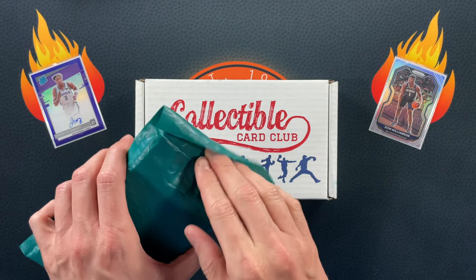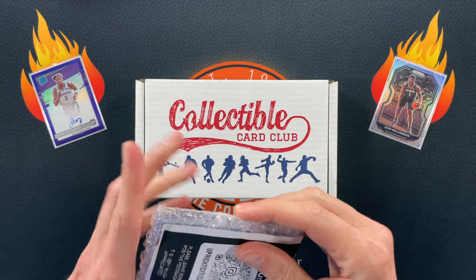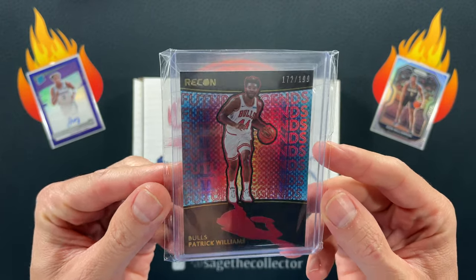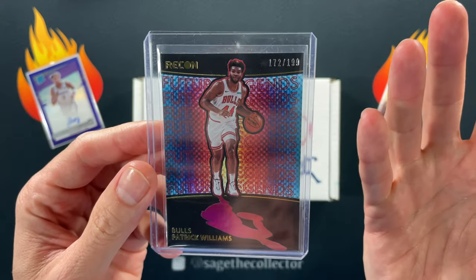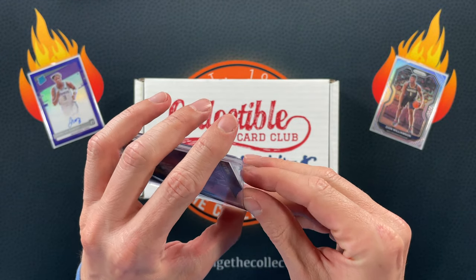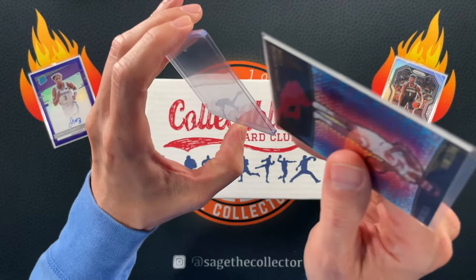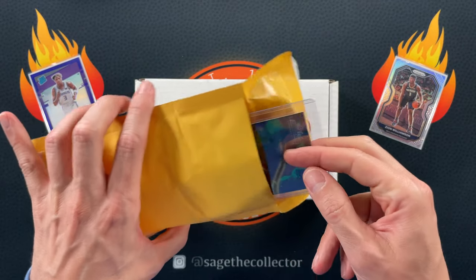Before we get into this, I have a couple pieces of mail. I've been dipping my toe back into eBay just a little bit and came across this for real cheap — basically a few bucks. It's been a while since I've purchased a PJ Williams off eBay, and this is the Recon /199 in the red version, so it's a Bulls color match. Very cool, happy to add that to the PC.